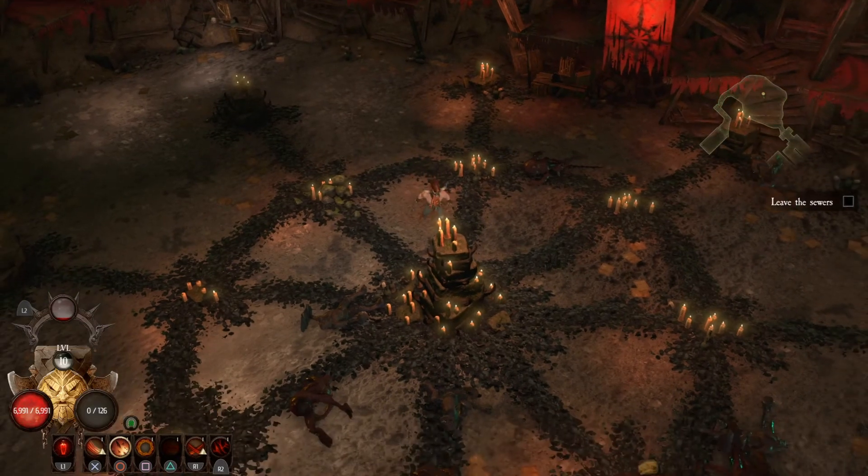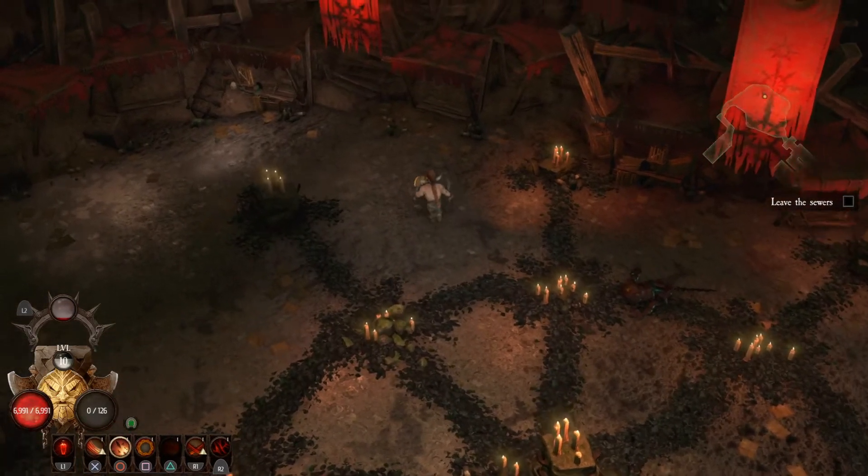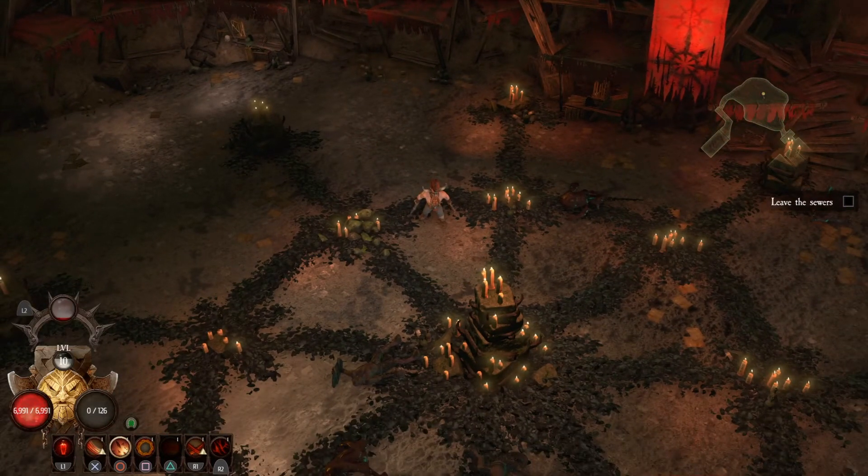I'm playing as the Dwarven Slayer, Braggy Axe Biter I think his name is. I've got him up to level 10. This is actually my second character because I do have a character I'm using to play along with a friend of mine. So this is my solo character. I'm slightly behind the story in comparison to my other character, so I can skip the dialogue, which I probably will do just so I don't spoil it for anyone who hasn't got the game yet.